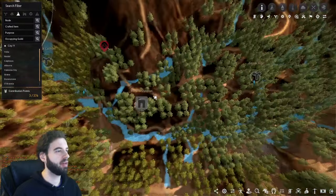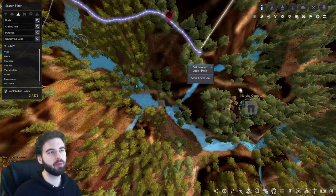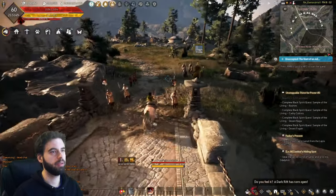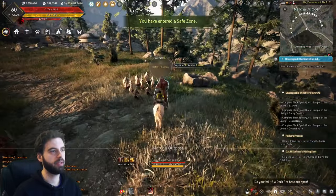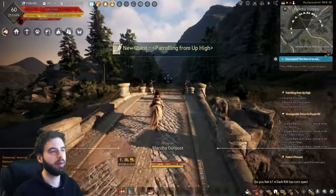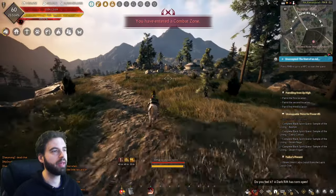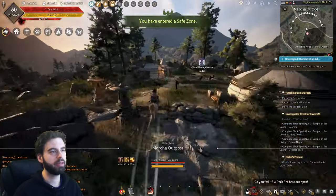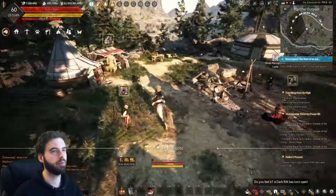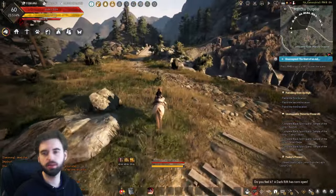We can now move on to the next location: the March Outpost. Navigate over here, but you'll want to stop before the bridge because there's a quest before the bridge to March Outpost. When you get to the bridge and cross over it, you should see an NPC that's going to send you on a little adventure — you just need to climb the mountains over here and complete that quest by clicking a button. Then we get into the outpost itself. In the outpost you have a couple of quests: one right here and one right here. These quests are little consecutive ones, so make sure to complete everything in this area.